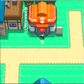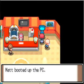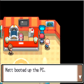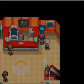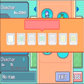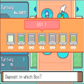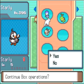Keep in mind it will eventually evolve into Staraptor. I am going to deposit the other two starters because I know for sure I'm not going to use them. I'll keep Piplup, Starly, and Turtwig for now, and I'll deposit the Eevee.